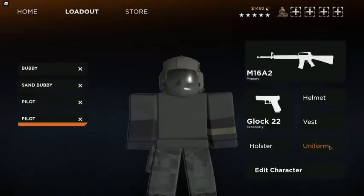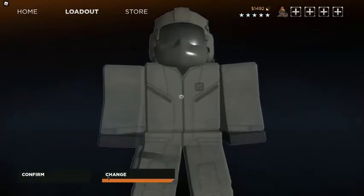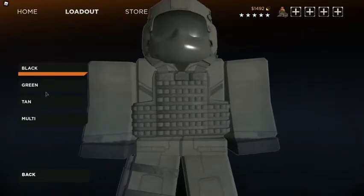And then now you want to go on uniform, universal, and pilot. And then you want to go on vest, change, Apex Precision CQB. And then camouflage, green.